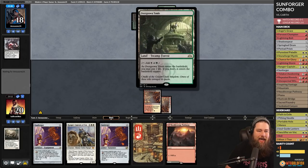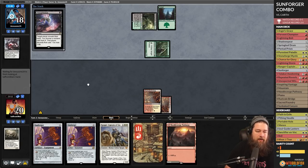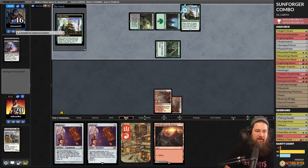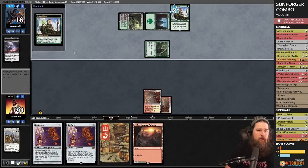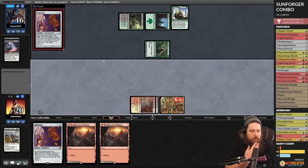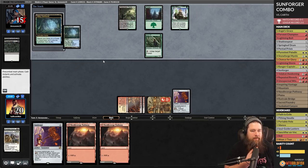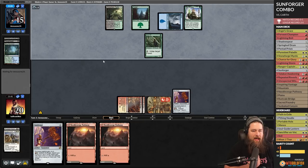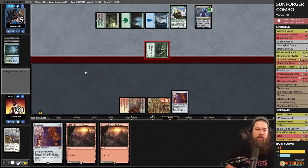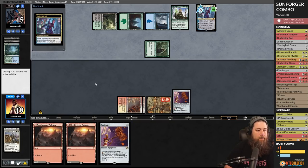Overgrown Tomb untapped — Inquisition. If they take Pure Steel we're forever away from comboing. Karn is the natural enemy of our deck — we have answers to most things our opponent could play, but Karn is unique. Opponent plays opponent plays sideboard cards — double Thoughtseize and Oath of Nissa. And here comes Kaito Shizuki — this is going to reveal the Karn isn't it? Yeah. Kaito seems fine, opponent attacks.